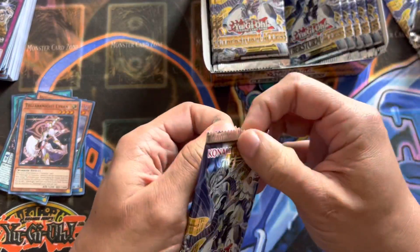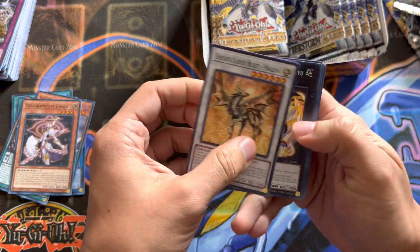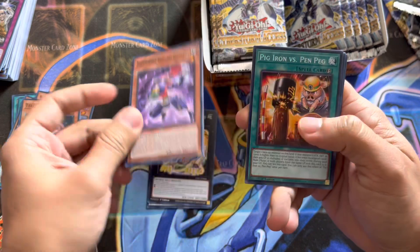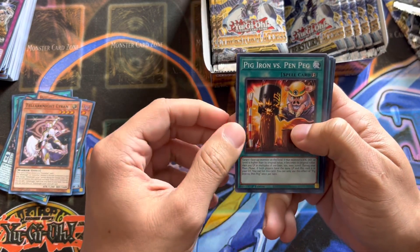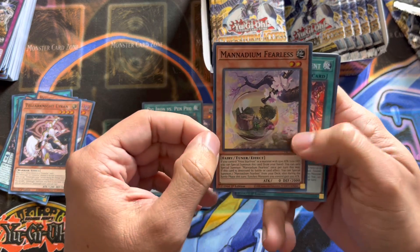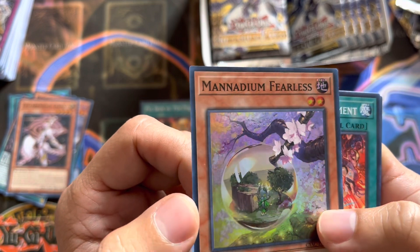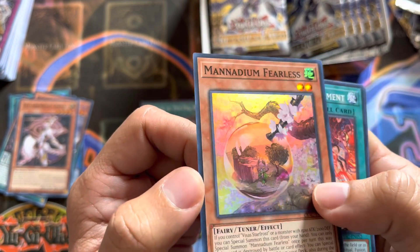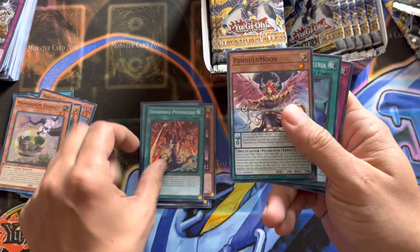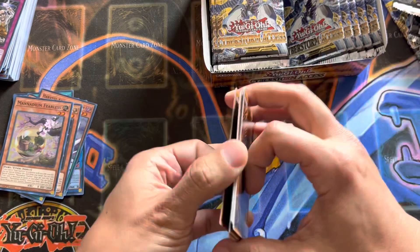Next pack. Golden Cloud Beast Melong, Virtual World Tiger, Super Heavy Samurai Stealthy, Pig Iron vs. Pen Peg, and Manadium Fearless. This one looks pretty cool — I don't know too much about these, but it's like some kind of cat in a dome — the art looks really cool. Another Super Rare. Sword Soul Punishment, Pendulum Moon, Sweet Dreams Nimlaria, and Dynamorphia Intact.